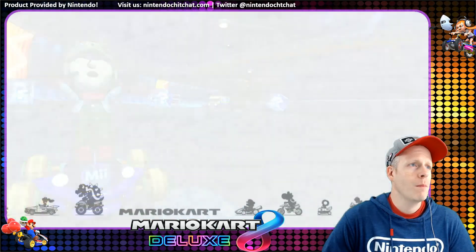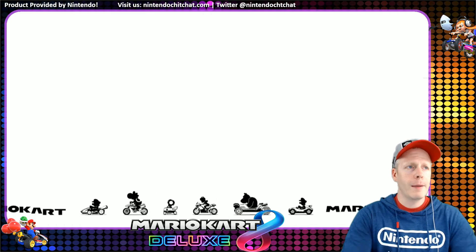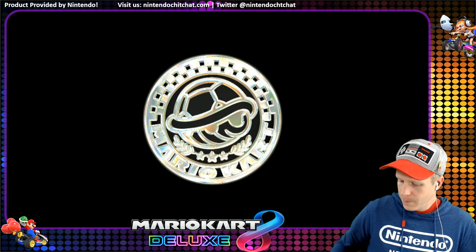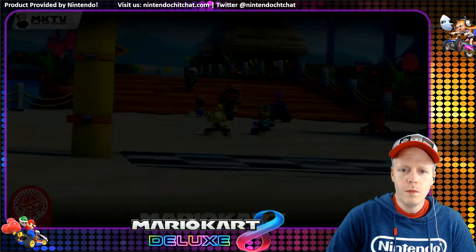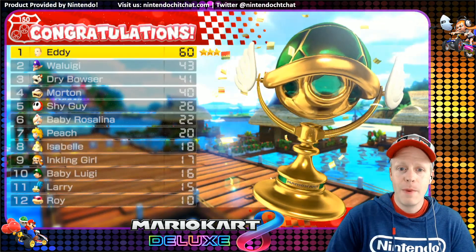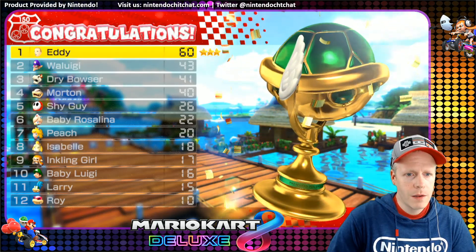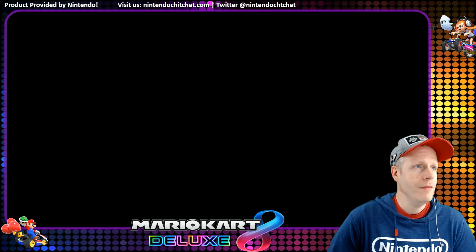Beautiful. Favorite track was probably Moo Moo Meadows out of the shell cup — awesome. Give us our trophy, that's what we want. There it is — beautiful, all shiny, keep it polished. Waluigi and Bowser were in our way there for a period of time. Pretty close with Morton in fourth place — Morton missed third by one point. Not bad.